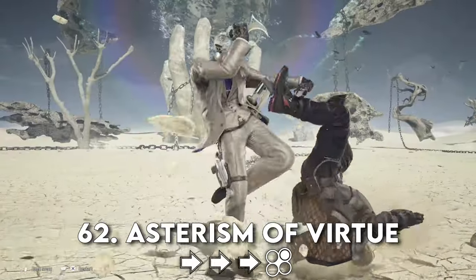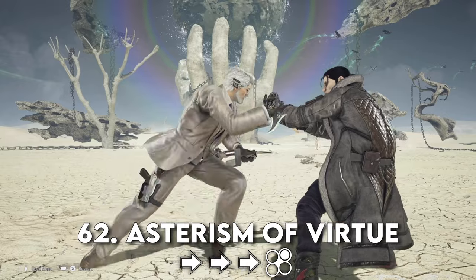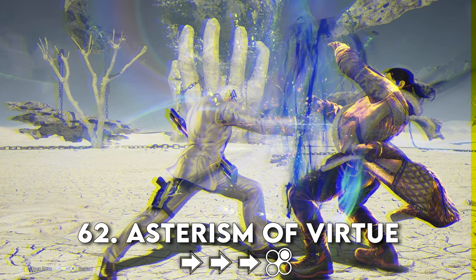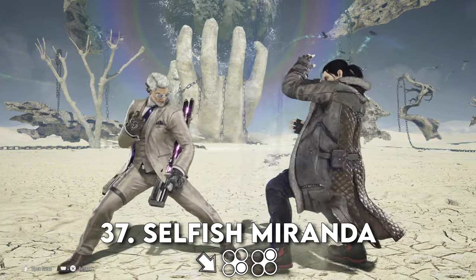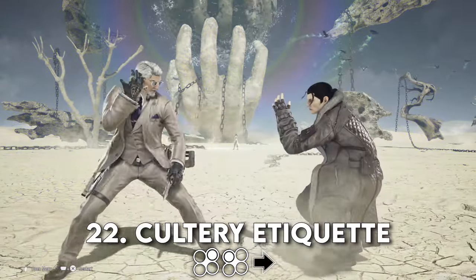Or actually get right up next to your opponent. If you land this on counter hit, this move becomes a launcher. If your opponent blocks this, Victor still gets to move first after, relative to the attack you choose — something like Selfish Miranda or Cutlery, which we will be covering shortly.